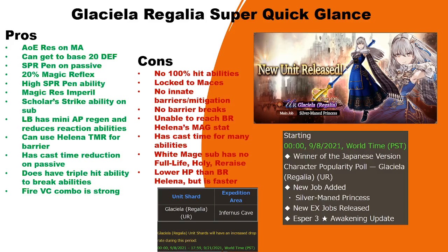First things first, Glacial Regalia — super quick glance, and I say super quick because I will be keeping this very brief. We are getting her this Wednesday, which is kind of surprising that she's going to be a Japan exclusive only. It is a 100-cost unit, so you have to be wary about that — it's going to be a little bit harder to pull her. I believe we do have the prices normalized now, though I'm not 100% sure.